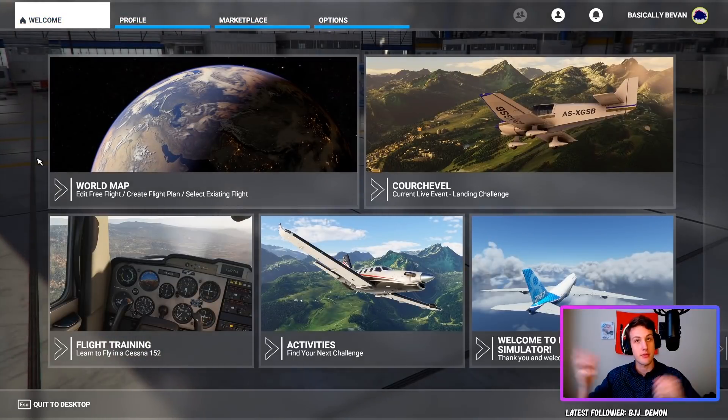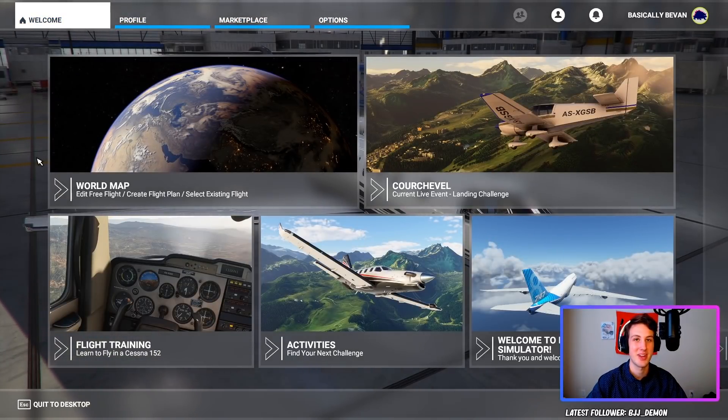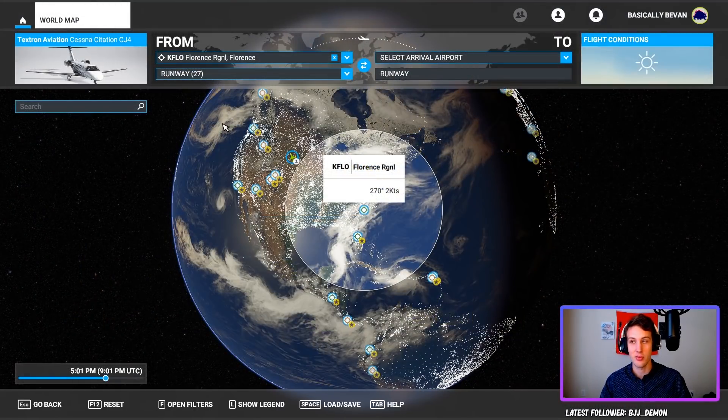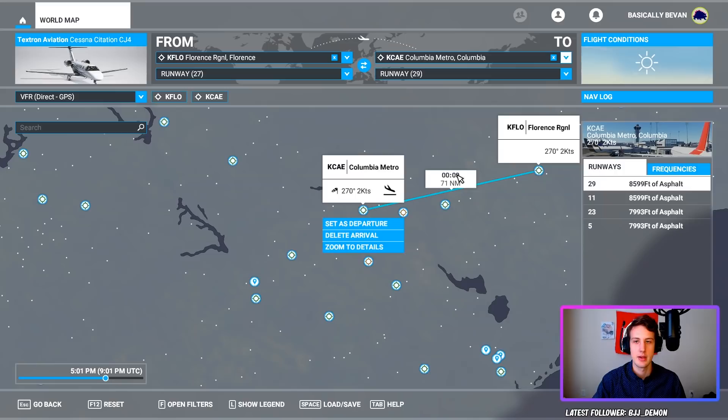With that out of the way, let's get in-game and I'll show you how to set up and fly an IFR flight plan. Now we're in game — I'll show you how to set up an IFR flight plan from the world map. You're going to choose a departure and an arrival. I'm going to use KFLO and then KCAE, and I'm going to use the Cessna Citation because it's my favorite jet — it's quick, fun, and easy.